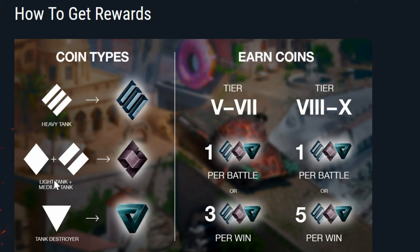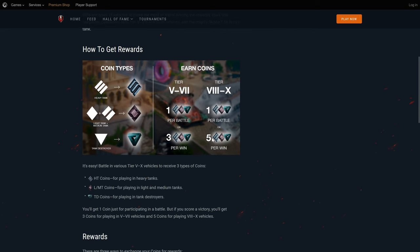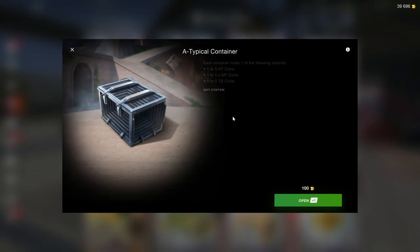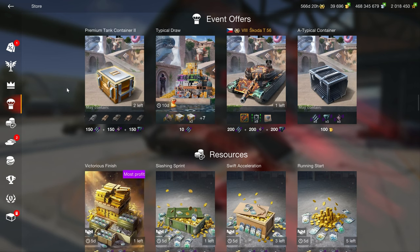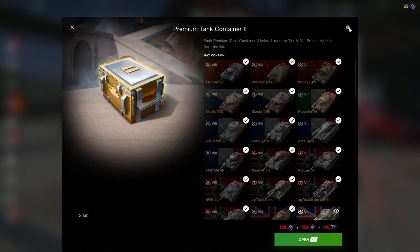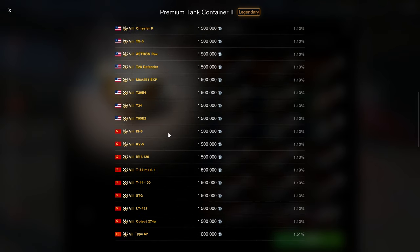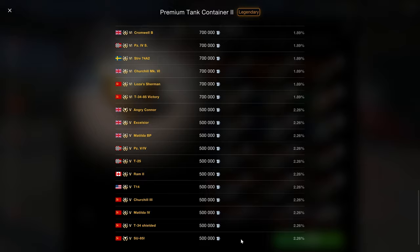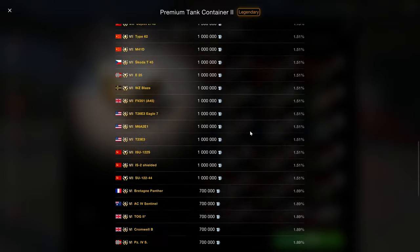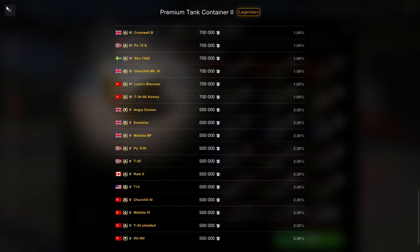The event is quite straightforward. It goes from September 3rd to September 24th and all you have to do is collect three types of coins: heavy tank, light and medium tank, and tank destroyer. If you play at tier 8 to tier 10, you can get five of these per win. You can exchange these coins for a couple of different things, but you could also gamble for them — don't do that. You could exchange coins for a gambling container which includes a vehicle, but the lower tier 5 vehicles have a higher drop chance than upper tiers — 1.13% for the uppers and 2.26% for the tier 5s.